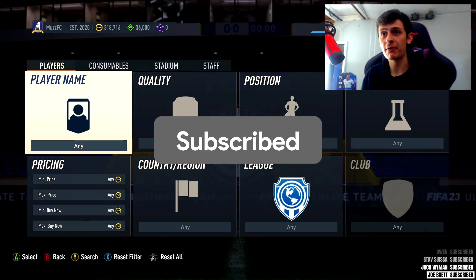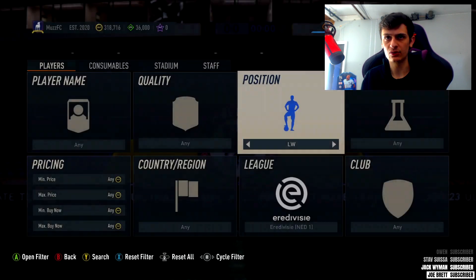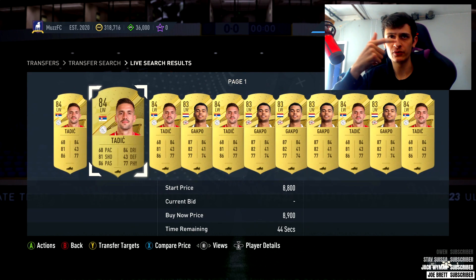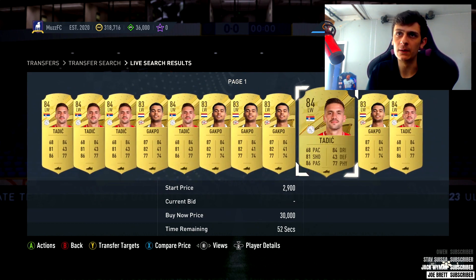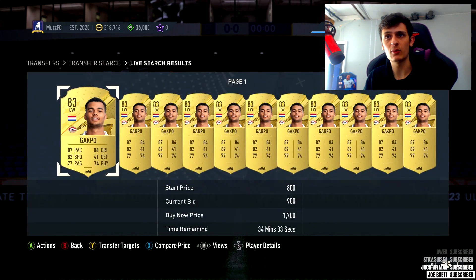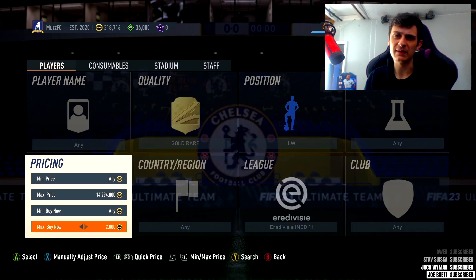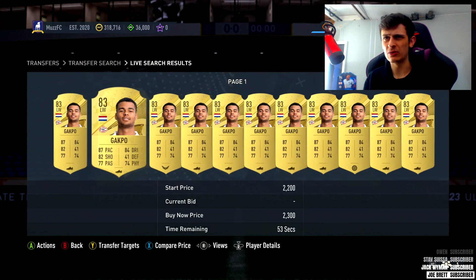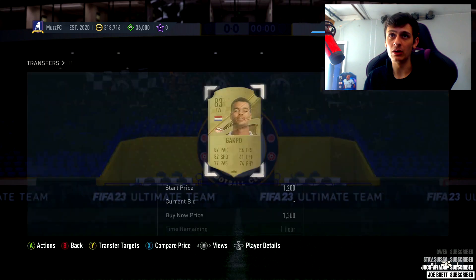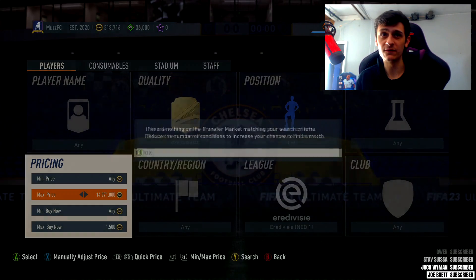Next up we're heading to the Eredivisie, left wing filter, gold rare. I believe there are two players that can pop up: 84 Tadich and 83 Gacpo. Gacpo is slightly cheaper - about 1.6 to 1.7k. Tadich is around the 2k mark. If you hit Tadich you get a little bit extra profit, but Gacpo alone gets listed left, right and center - you can make a couple hundred coins a card very easily.